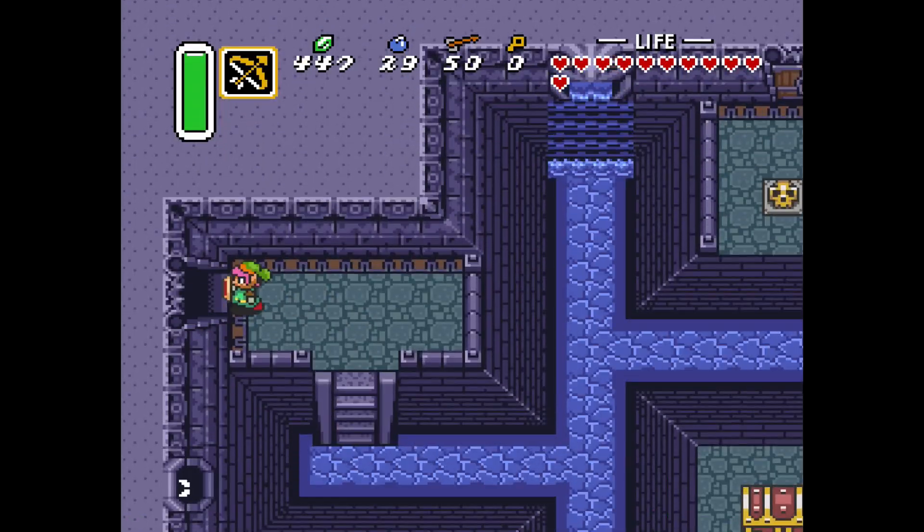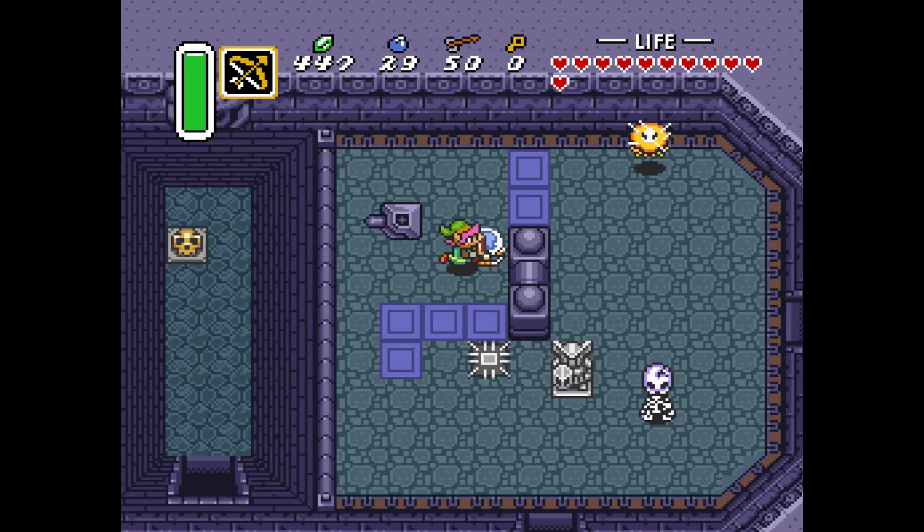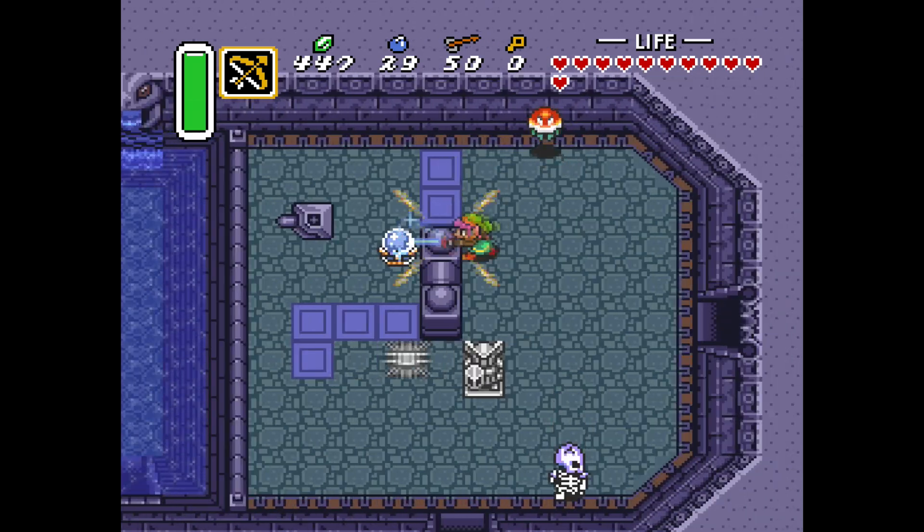It doesn't have the trappings of what later defined water dungeons, which is being very complex. It's actually a very linear dungeon — you go to an area, there's a canal you can't pass, so you go off to another pathway, pull a lever to make the water flow, and swim to progress. Nothing complicated. Once you pull the lever, that's it — you don't have to reset things or move things back, which will become a staple in the series. But I really like this dungeon. It's one of the most thematic dungeons as far as the elements go, and it's a standout.